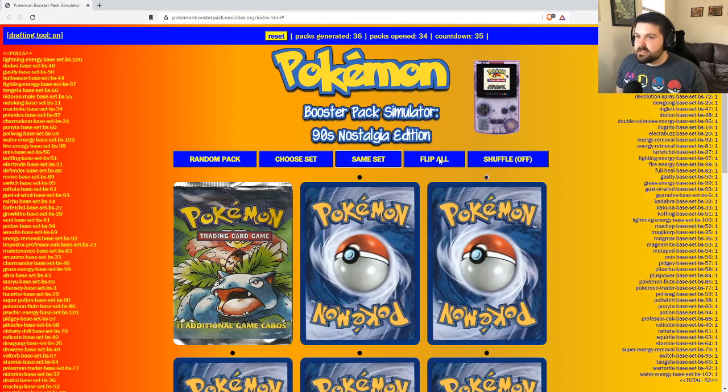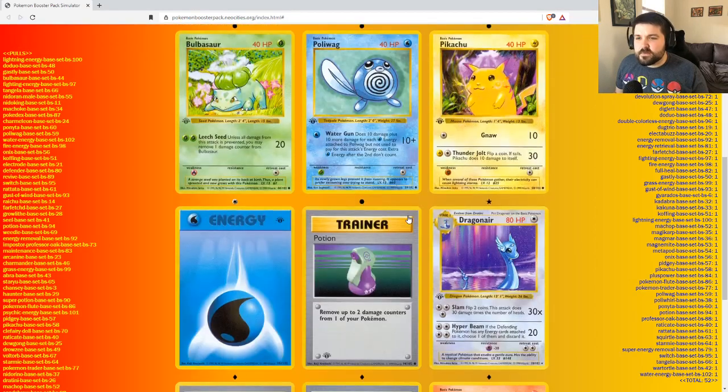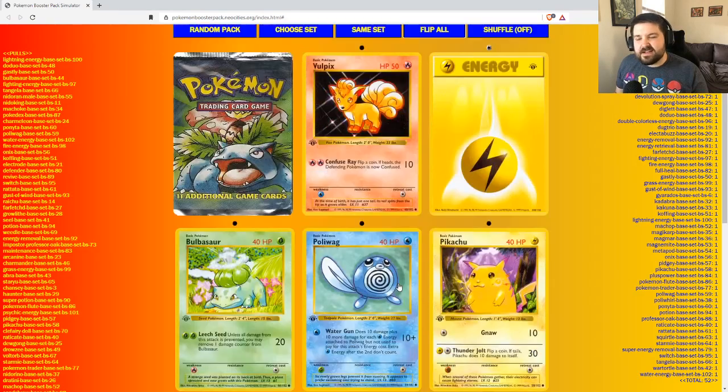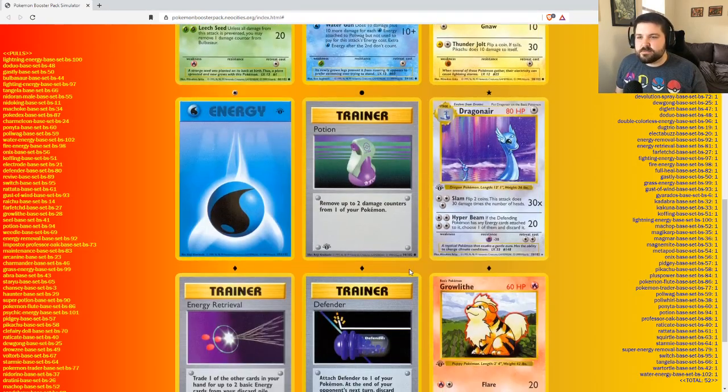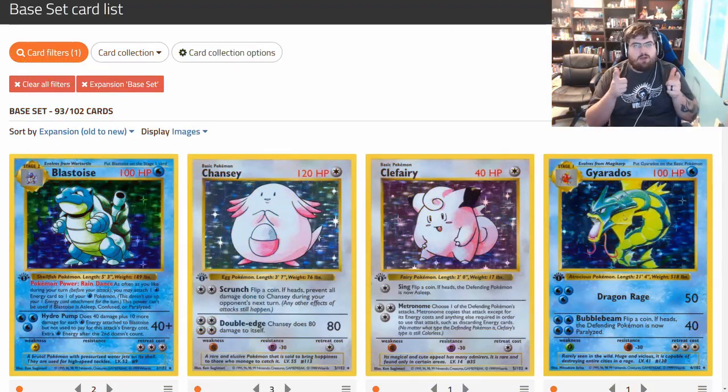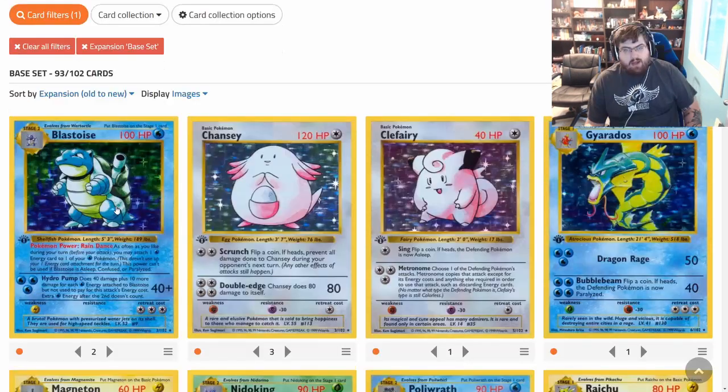Let's move to our last pack — here we go. Full picks: Dragonair, second Dragonair, second Defender. Not super good. Our last pack was not as good as our 35th pack, but we'll take it.